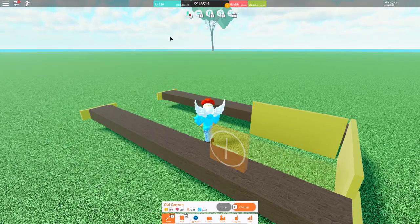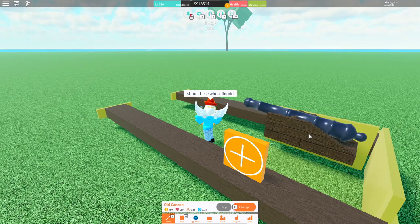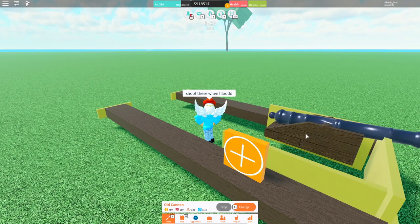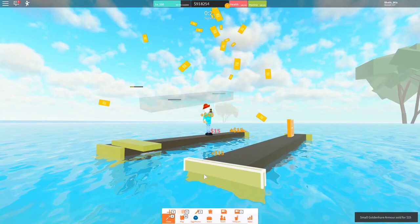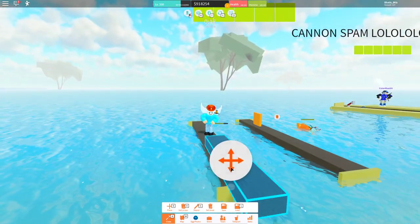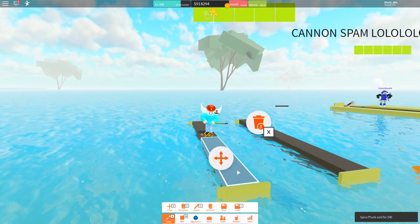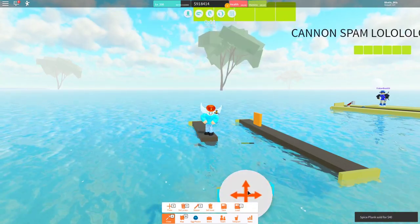Now we'll have our friend shoot these cannons out. And if you don't have someone to shoot the cannons out for you, you might want to get the help of someone, or you might want to get the help of Nautilus. Oopsies - I did an oopsie. It's okay, I'll fix it real quick.